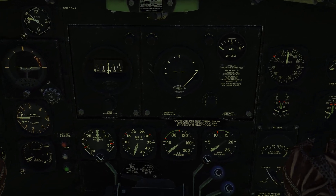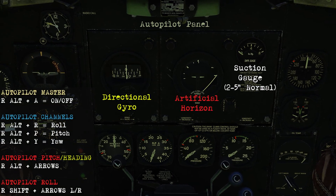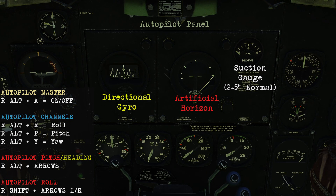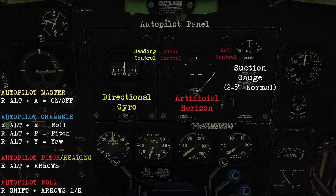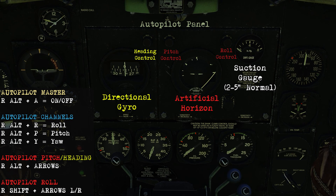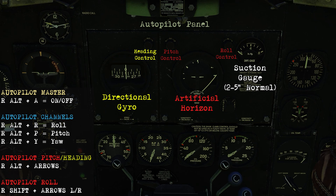Looking at the center panel, this is your autopilot panel. You can engage the autopilot using Right Alt and A, and the three channels of roll, pitch, and yaw will engage automatically. You can control the pitch and heading channels using Right Alt with the arrow keys, and control the roll channel using Shift and the arrow keys. You'll be referencing the directional gyro and the artificial horizon while you do that.